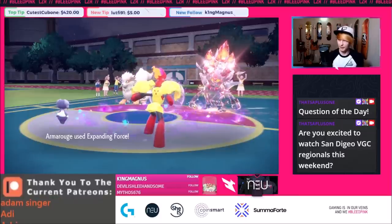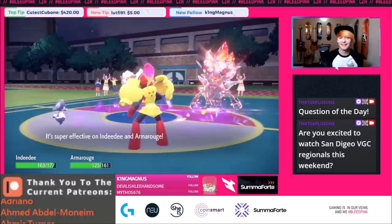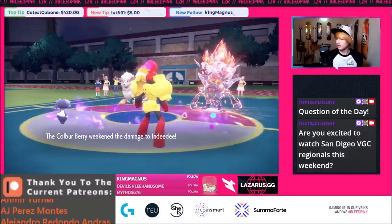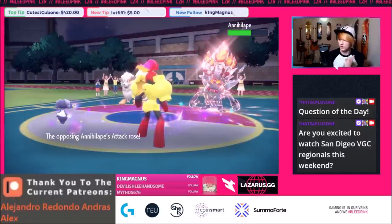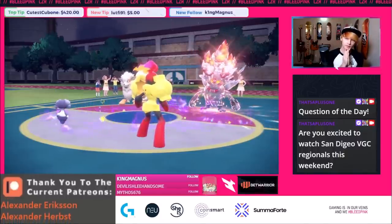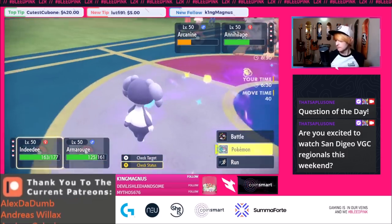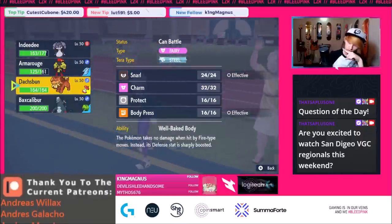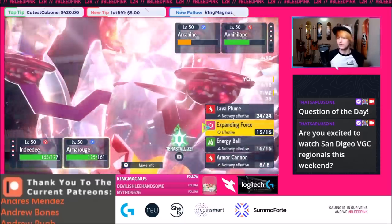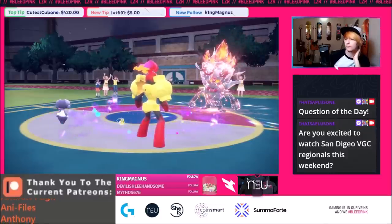They use Bulk Up — super standard. Arcanine doesn't have Citrus. I wonder what item it is, maybe a Pinch Berry. We throw another Expanding Force. The Dashpun swaps in. They do nothing — I can just Charm that thing and pivot out Armourouge. So we Charm the Annihilape and pivot out to Indeedee. The last mon is probably Dragonite. We need to keep that in the back of our minds.